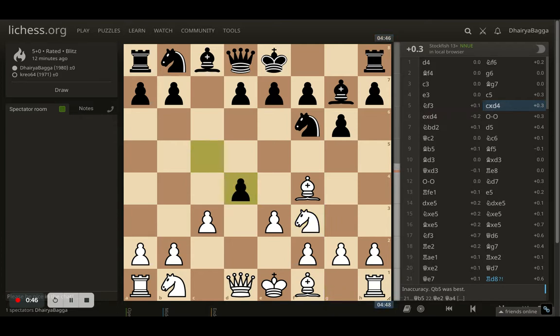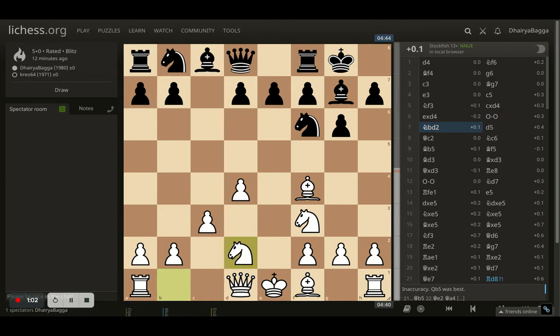The opponent takes the pawn and I take back with the e-pawn. My idea is to castle on the queenside or the kingside — but either way, the center file will be opened up, which I can exploit with my rook. The opponent castles on the kingside and I went with knight d2, with the initial idea of putting the queen onto c2 and then castling queenside.